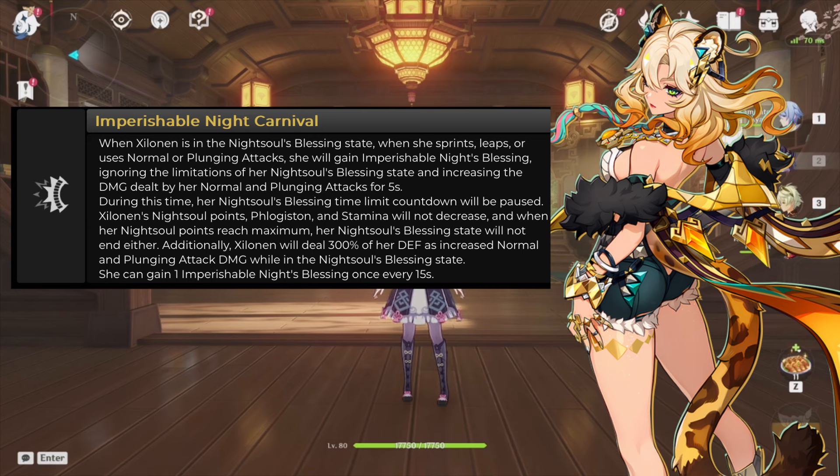Her C6: when Xylonen is in her Knight Soul state and she sprints, leaps, or uses her normal or plunge attacks, she will gain the Imperishable Knight Blessing, ignoring the limitations of her Knight Soul state and increasing her normal and plunge damage for 5 seconds. During this time, her Knight Soul state time limit cooldown is paused and her Knight Soul state will not end. She deals 300% of her defense as increased normal and plunge damage while in this state, and can gain the Imperishable state every 15 seconds — giving her an amazing buff and healing DPS.